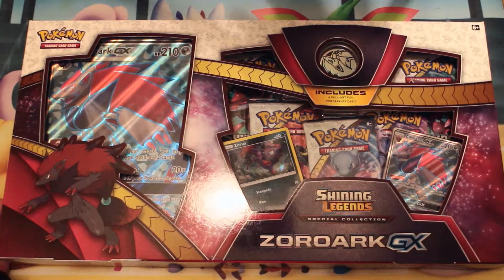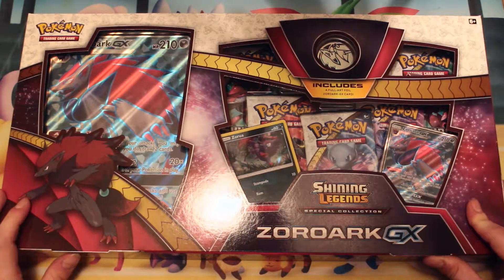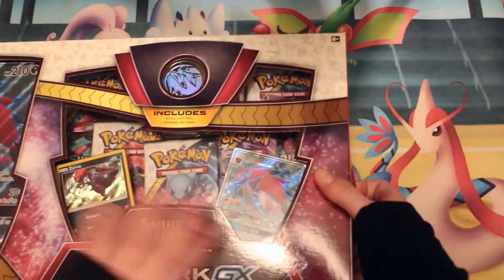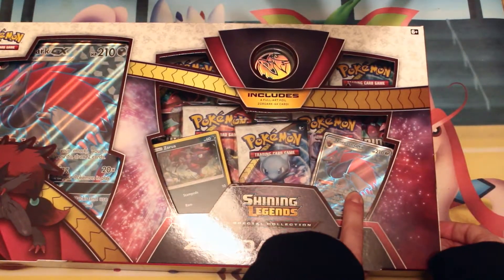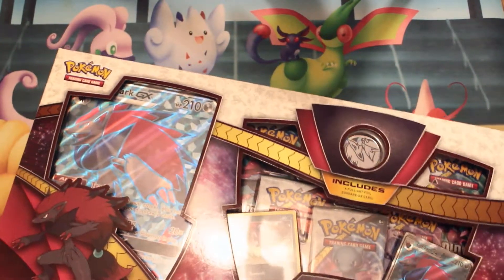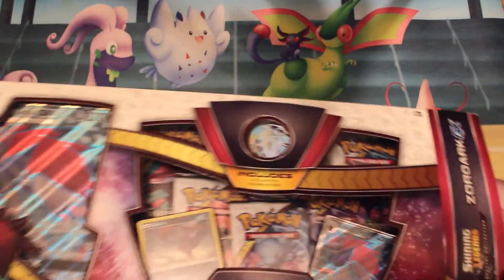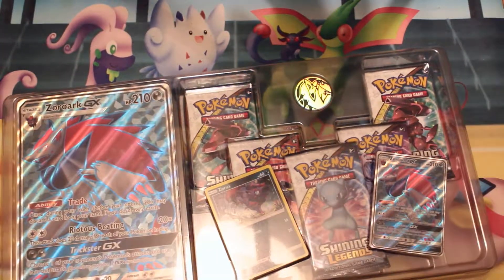Hello there everyone, it's Martha Mew here and today we have a Zoroark GX Shining Legends collection to open. It's a really huge box and as you can see we get the promo Zoroark GX full art, the promo Zoroark, and a huge version of the Zoroark GX as well. We also get a coin and I think looking at it five Shining Legends packs.